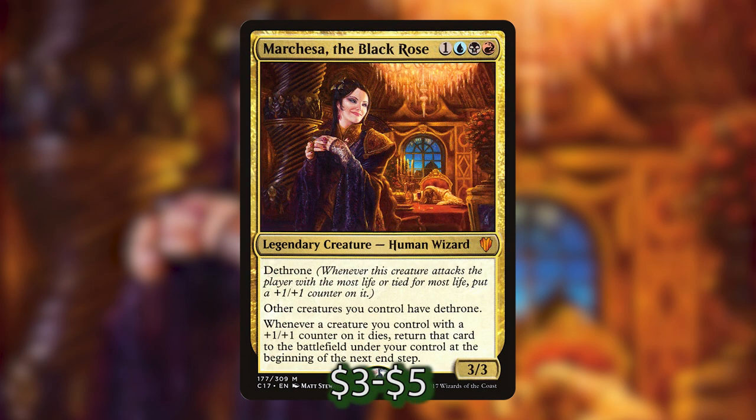In a similar vein we've got Marchesa, the Black Rose, which costs 1, a blue, a black and a red. She's a 3-3 legendary human wizard with the ability dethrone — whenever this creature attacks the player with the most life, put a +1/+1 counter on it. She gives all our other creatures dethrone too, so every time they attack the player with the highest life they get buffed. Whenever a creature you control with a +1/+1 counter on it dies, return that card to the battlefield at the beginning of the next end step. This lets us swing at the player who's winning and if they or another player is threatening a board wipe, you can keep all of your legendary creatures.